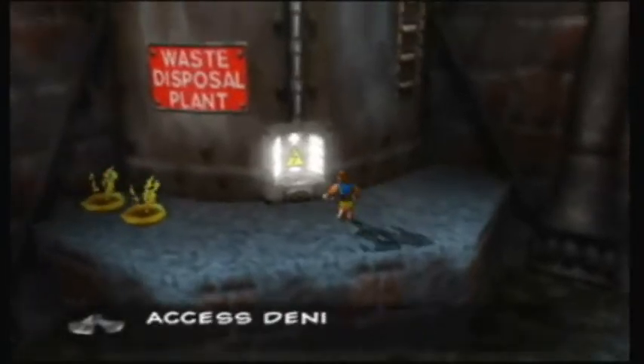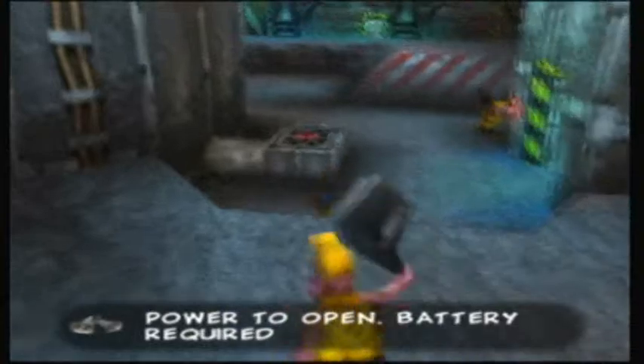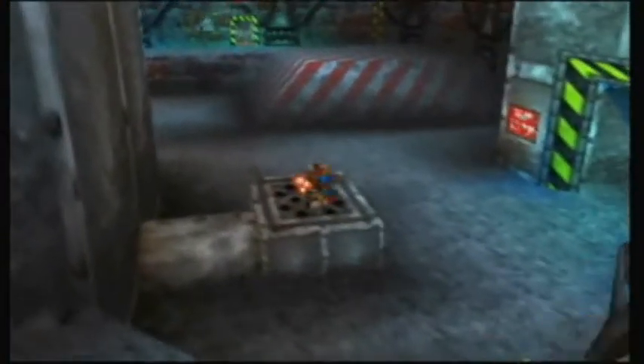Waste disposal plan — access denied. Door has insufficient power to open — battery required. Well, we saw a battery outside, didn't we?